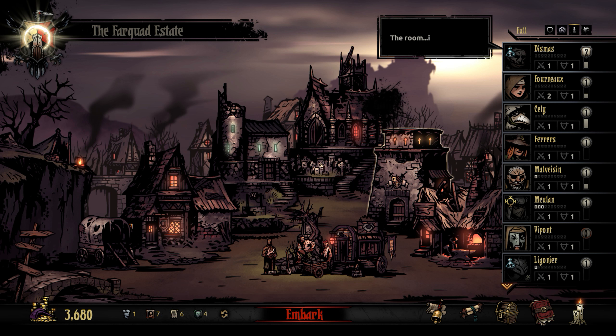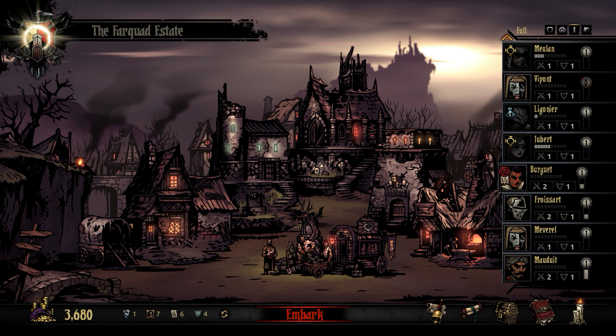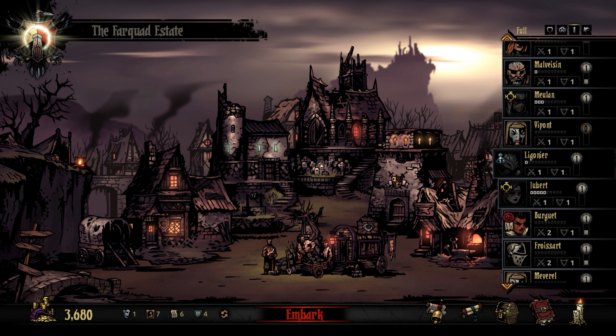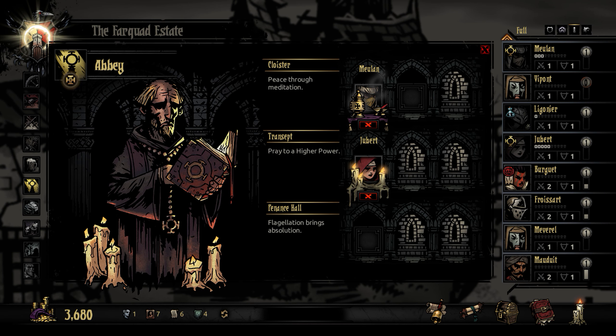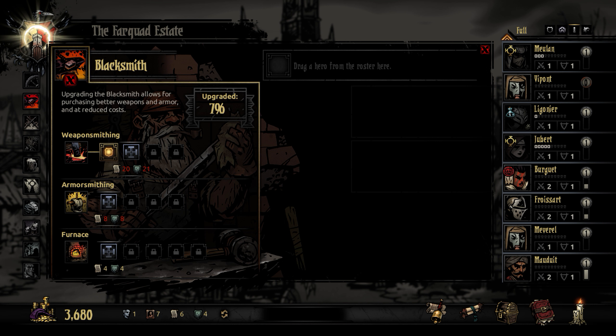We did pretty much all of our logistics at the end of the last episode and everyone seems to be doing alright on stress, other than those people who are currently de-stressing in the Abbey. Things that I would like to do: I'd like to carry on upgrading the blacksmith, this time with the armorsmithing so we can get people a little bit more defence. So once again, we need more deeds and as always, we need more crests.